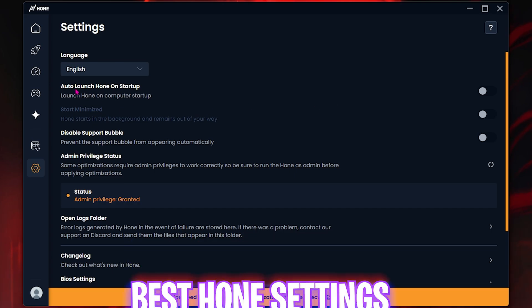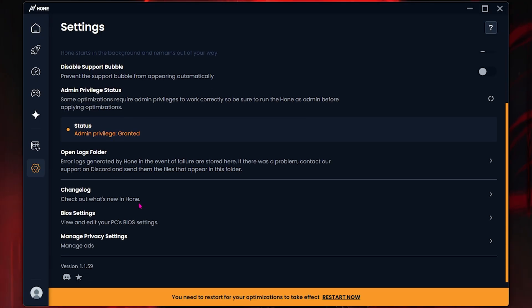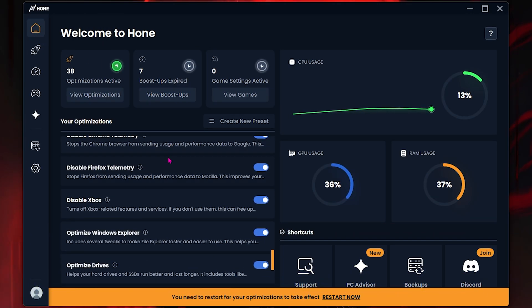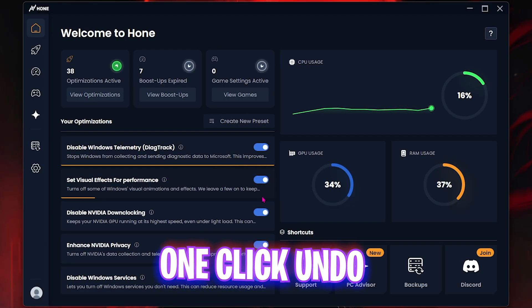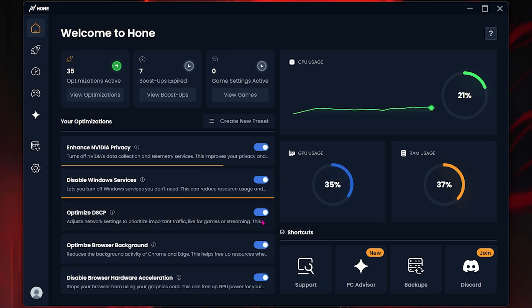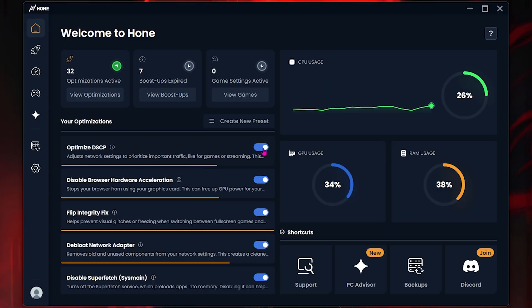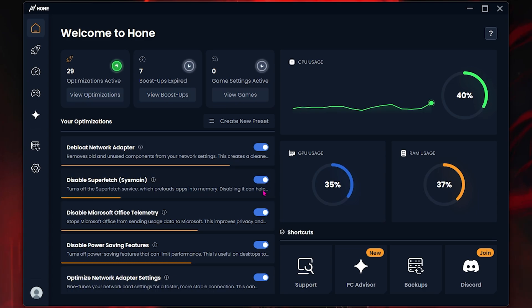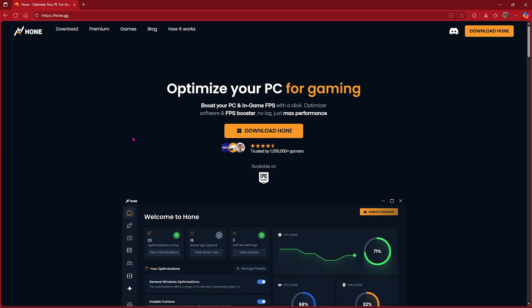Head over to Settings where you have options to launch Hone on startup — I recommend not enabling this. Make sure your Admin Privilege Status is granted. Once all of that is done, you can see all applied settings and changes on the home page. To disable any of them, simply uncheck those options and it will turn off all those optimizations with one click — just as easily as you turned them on. If your PC is facing any issues, simply uncheck the optimizations and they will reset back to default.